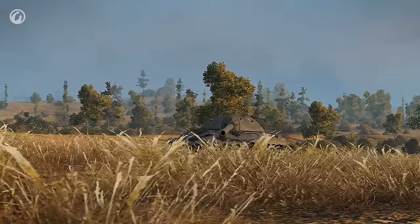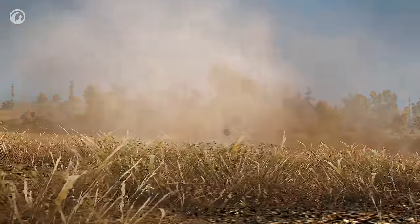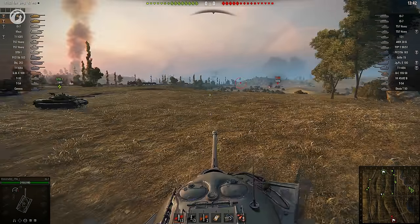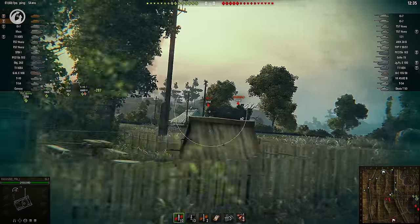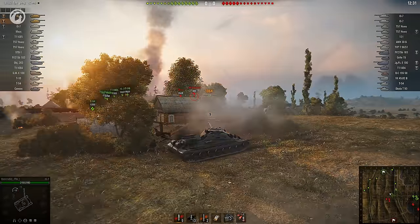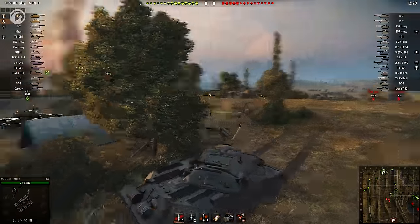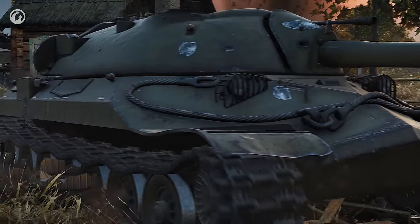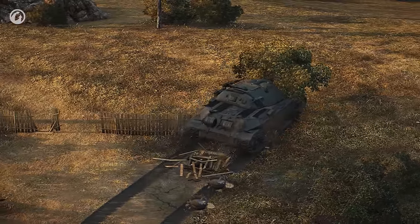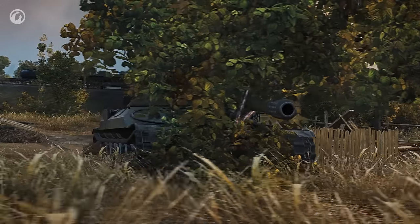That opening shot sets the tone for the whole game. The IS-7 keeps peeking out, spotting enemies and bouncing shells off its turret. Mr.68 shoots plenty, dealing reasonable damage, but it seems the main objective is revealing enemy positions. Are you still not convinced that the IS-7 is a scout? Look how Mr.68 disappears into that bush — the tank is practically invisible.